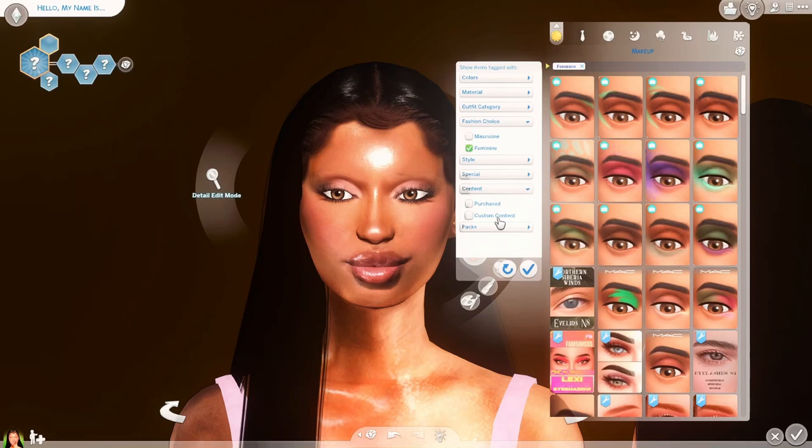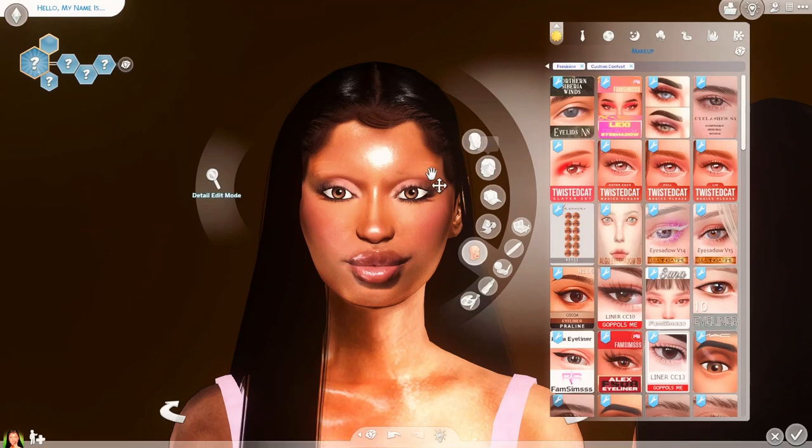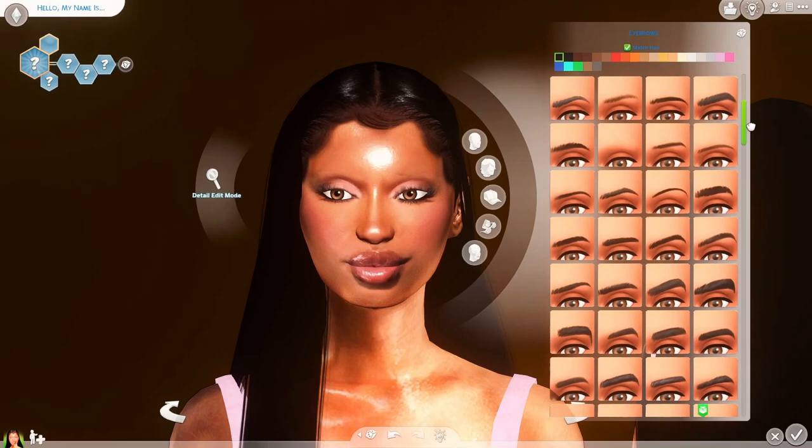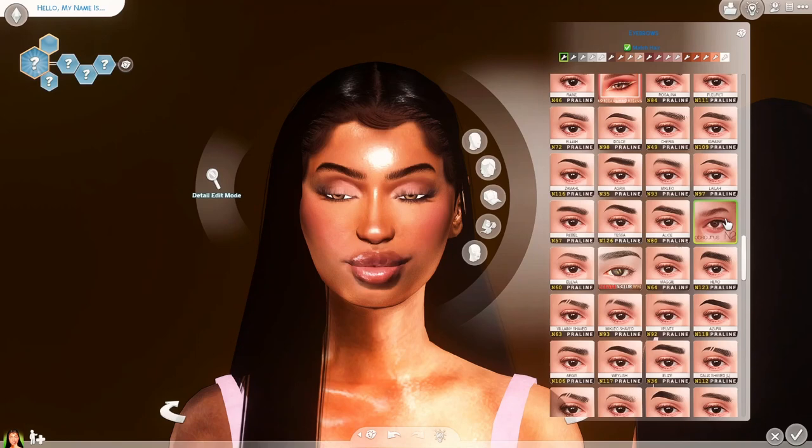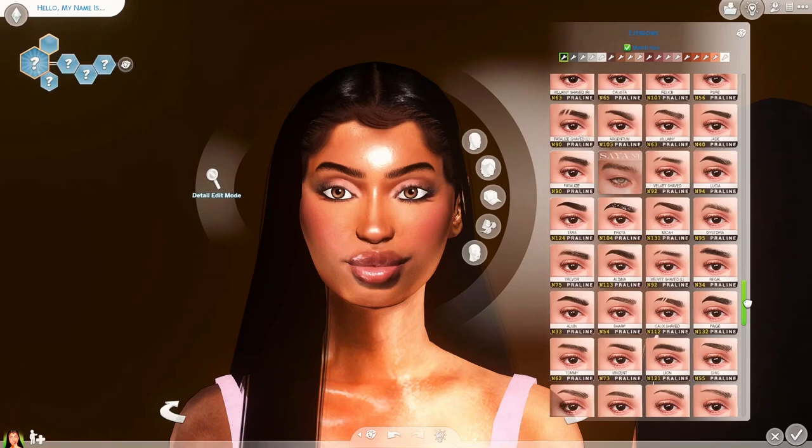Now we're gonna go into the makeup — actually no, I'm skipping a part. She ain't got no eyebrows, so we're gonna go find her some. Can't have my girl looking crazy. These eyebrows are like everything — I know y'all can see that I've got a million of them. But there's something about a full brow arched to perfection that is just — yeah. It's giving what it's supposed to be giving.